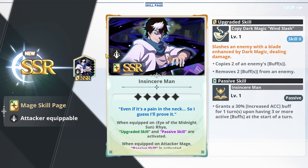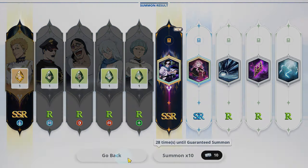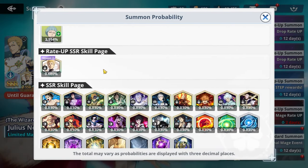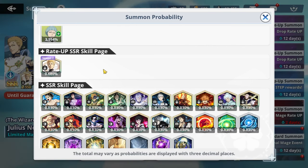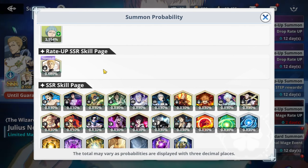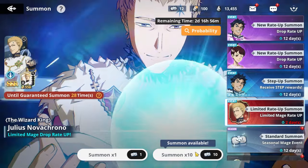I didn't need this — why is it that I'm pulling... let me check something. How am I pulling skill pages that have a lower percentage chance of pulling than the Julius skill page, which is rated up by a total of 6.650%? It's an entire 0.6% higher to pull that skill page and I'm not pulling it. How? What kind of blasphemy is this?